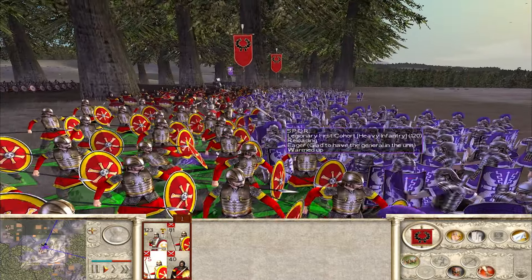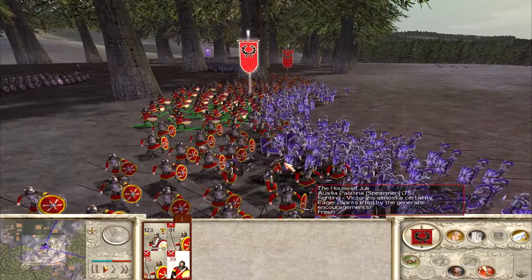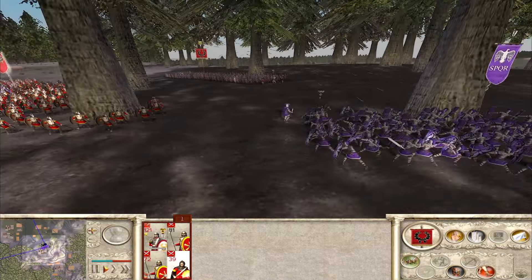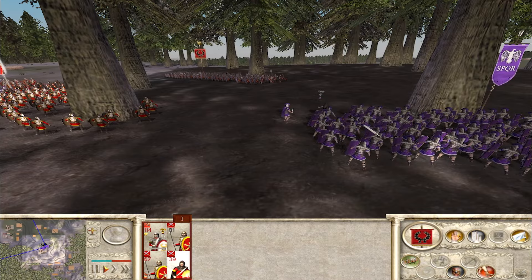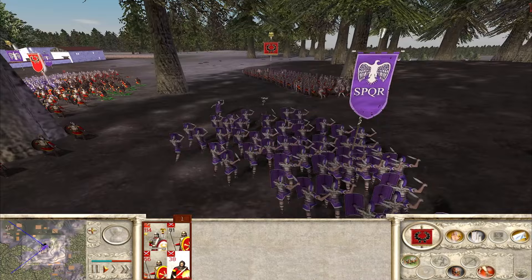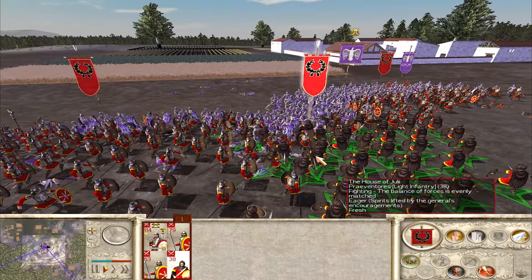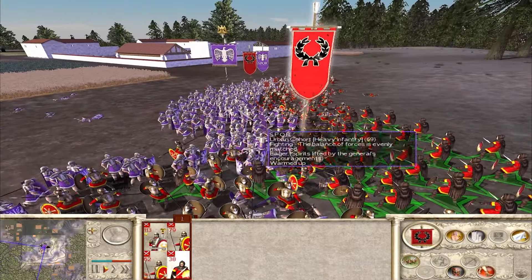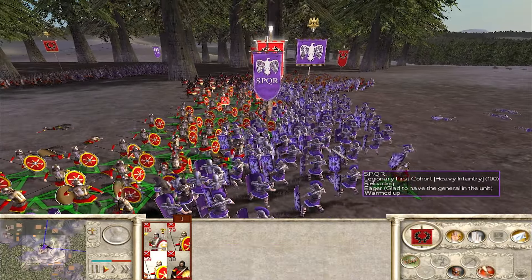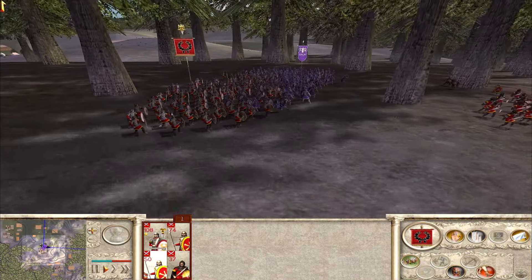Now the first cohort are getting javelins from the urban cohort — that is not ideal — and the general is right there, hitting at a good angle. That might just make all the difference, but we will find out soon enough. Pravitoias have not really been used effectively here. The Palatina are getting damaged now — it's about 20 each at this point — but there's much less of them, so we'll have to see how that goes.